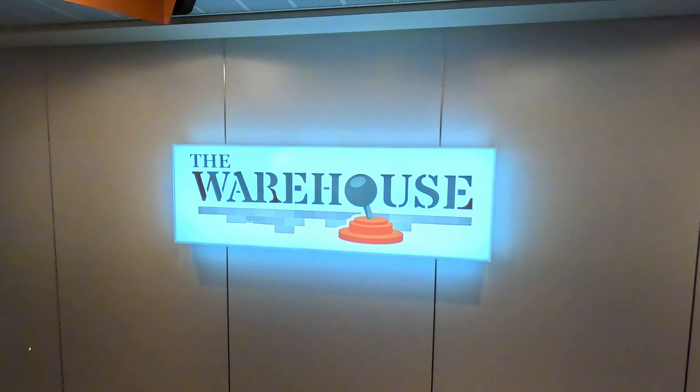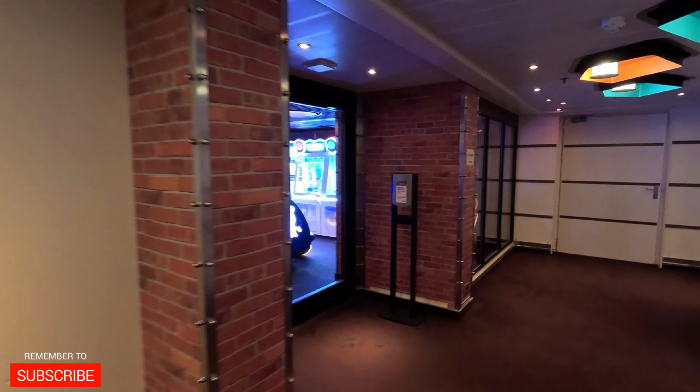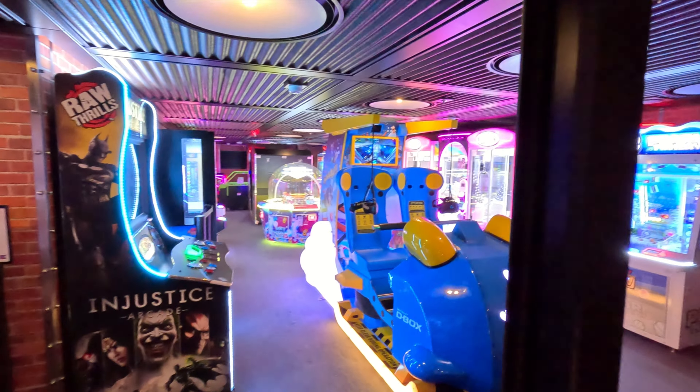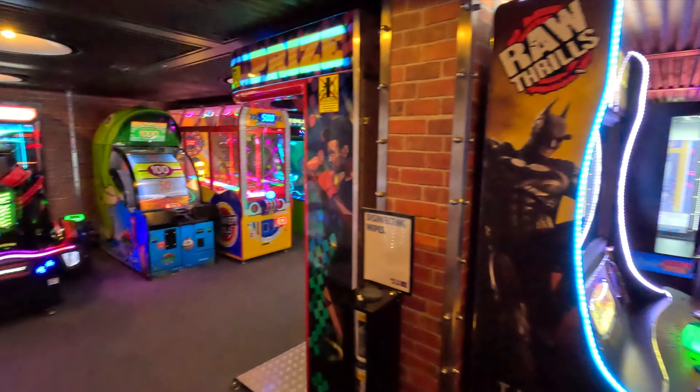The Carnival Vista Warehouse Arcade is located towards the front of the ship on deck six. Let's head on in and take a closer look. As you come in the door, the first thing you're gonna see is the large Rabbids game, the virtual game, as well as Injustice. We're gonna hang a left here and we'll come back to this area in a moment.